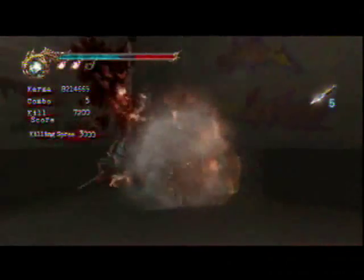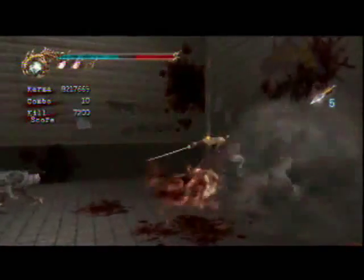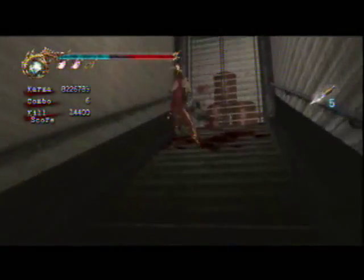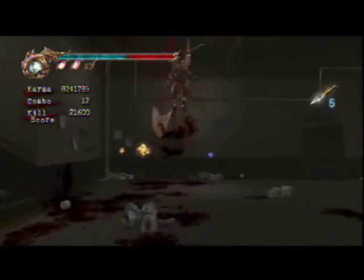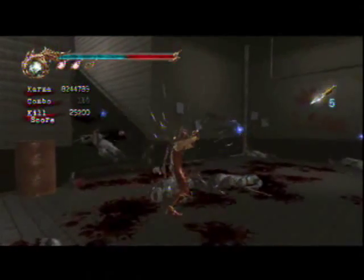Start throwing shurikens. Guillotine Throw and start Izuna throwing people. Stay away from that hallway because you get sniped by more archers. Just take them out quickly and use the wind blades. That was a wall jump X right there. Use the wind blades to your advantage, use Izuna shurikens. When they're running up at you they're always going to do that cartwheel, so make sure you jump back and then wind path over their heads.